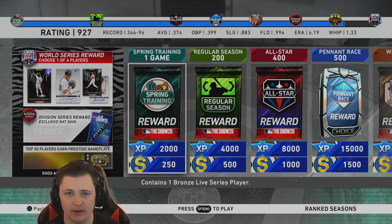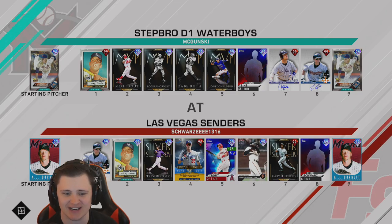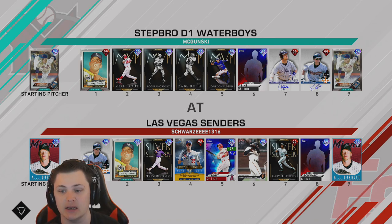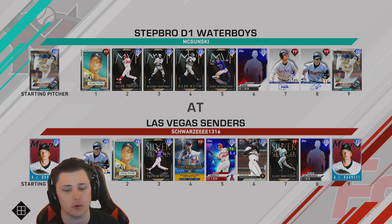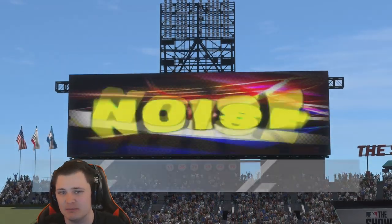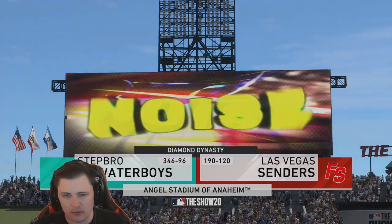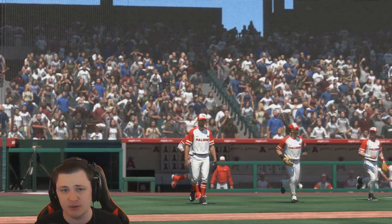Our opponent today is going to be Schwarze — he's going to have AJ Burnett on the mound, we're going to have Noah Syndergaard, this is kind of his debut as well. We'll see how he gets rocked because it is Noah Syndergaard. He's also got Craig, he's got Trevor Story who will also get a debut here shortly. Let me know in the comment section what debuts you guys want to see coming next — I also got some new ideas that don't revolve around player debuts.